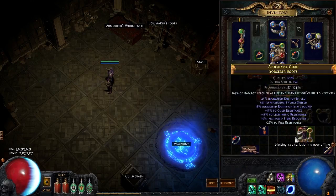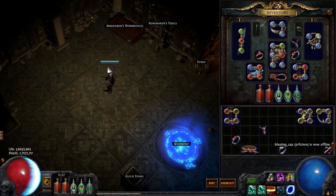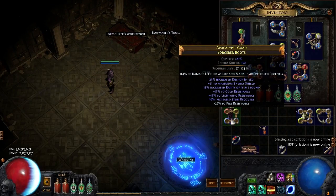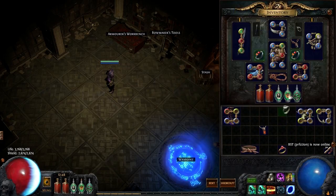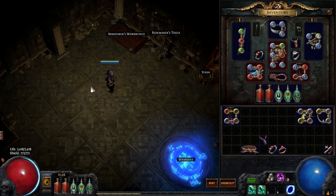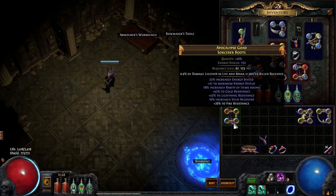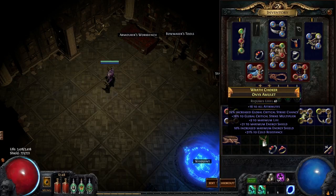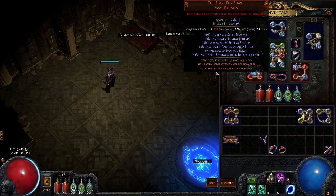I got most of the items for under 5K ES, the only exception being these boots that I paid 8K for. I bought these boots when I was still under the impression that I'd be using Whirling Blades and possibly going to Walk the Aether. So I'm going to be looking for a new pair of boots ASAP.